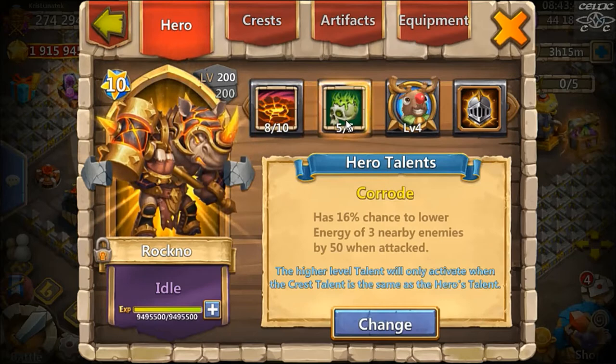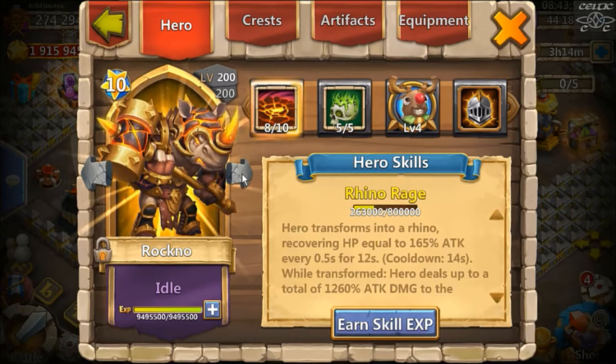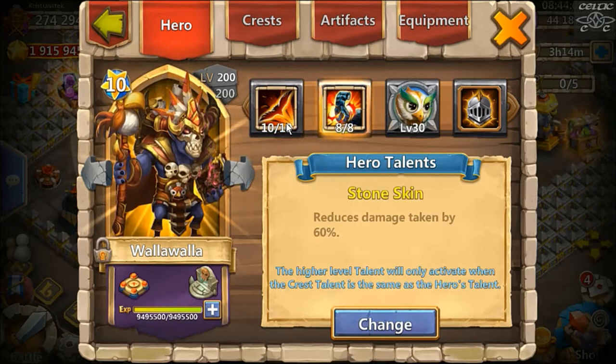I went with Corrode on Rock Node — five Corrode, double evolved 200. I only just recently double evolved him so he's fairly brand new to the double evolved stage, only got him up to skill level 8, still working on him. Walla — what a game changer he is. I went with Stone Skin; it's usually Stone Skin or Flame Guard. It helps keep him alive so he's getting those procs off.